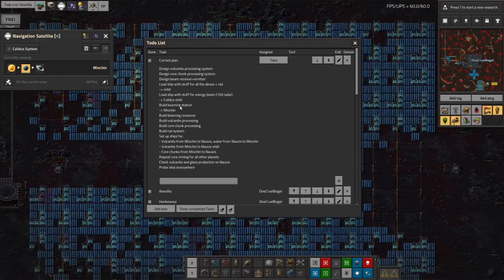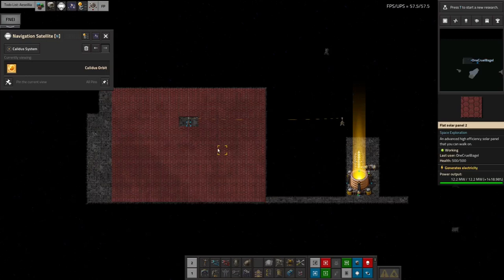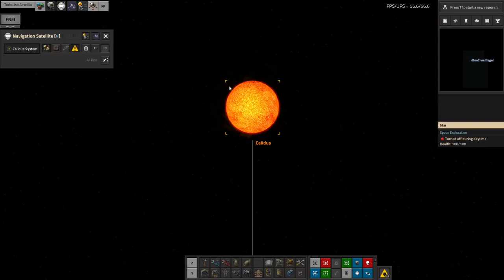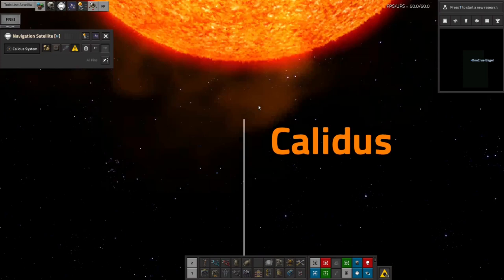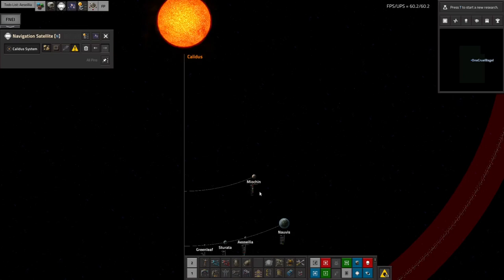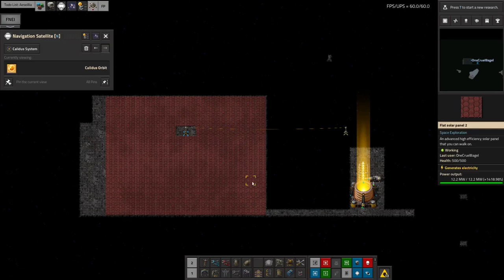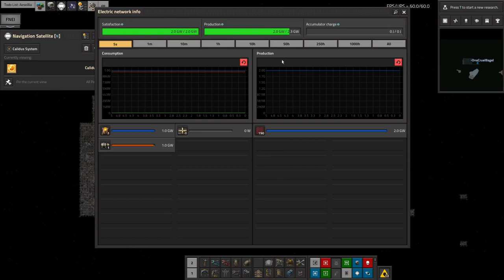The reason I came to Kalidus orbit is because there's loads of solar power available — we're really close to the Sun. Looking at the star map: there's the Sun, there's Kalidus, and my space station is about here, getting an enormous quantity of energy from the solar. Meokin is not too far away, then you can see the rest of the system heading off that way. I built up this big solar array — something like 190 solar panels — producing 2.3 gigawatts of power, which is all being slurped up by the beam emitter.